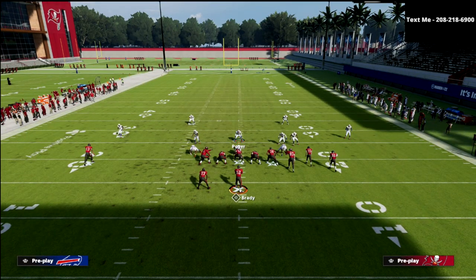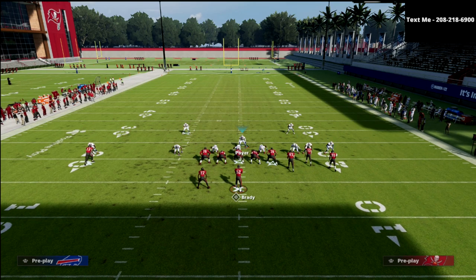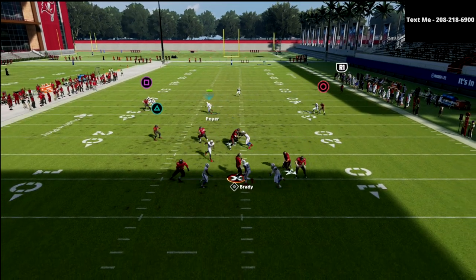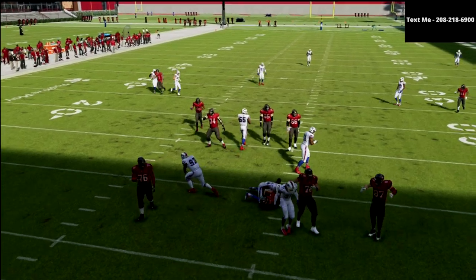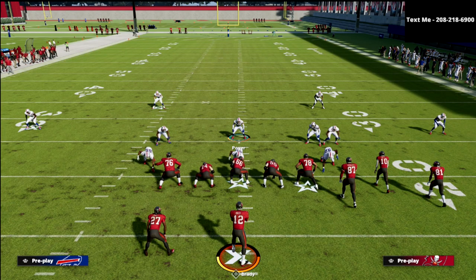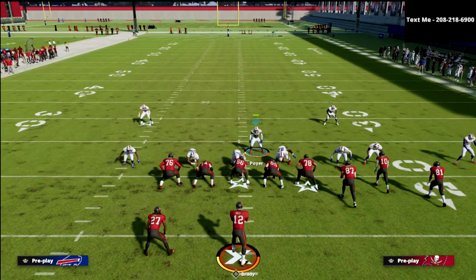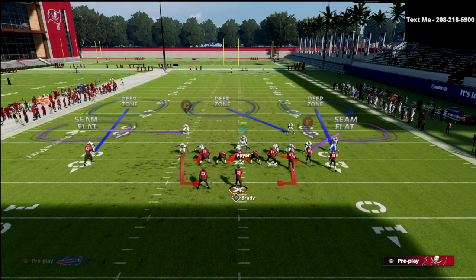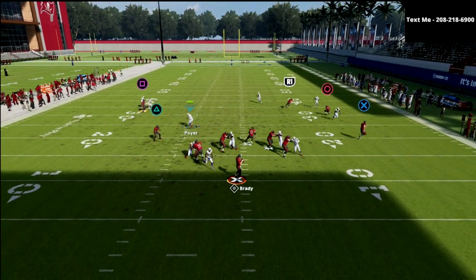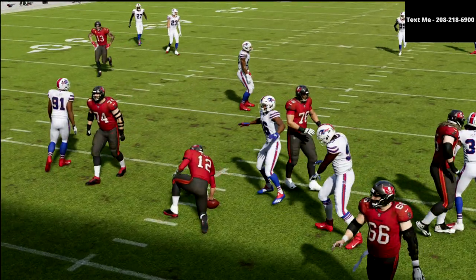So what this is going to do is force them to have to block their tight end. So you see now they block their tight end, and as you can see it does pick up the pressure, but you're able to keep the quarterback in the pocket and you're often able to shed and get better pressure in those situations as well. So really what you're able to do with this is you're basically going to user over the middle of the field, and then the defense is going to do a lot of work for you. And you can do this against any formation in the game.